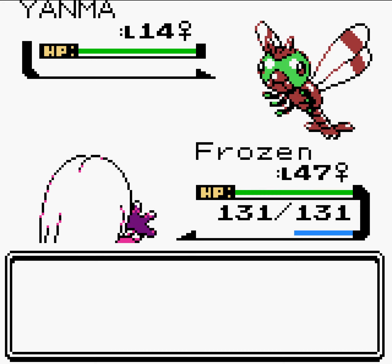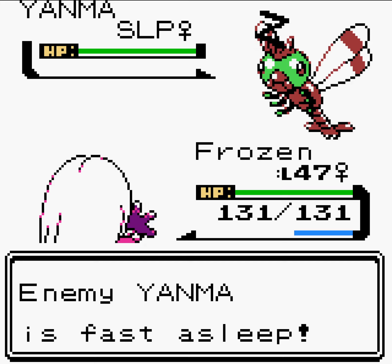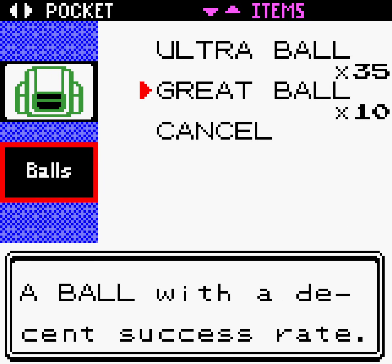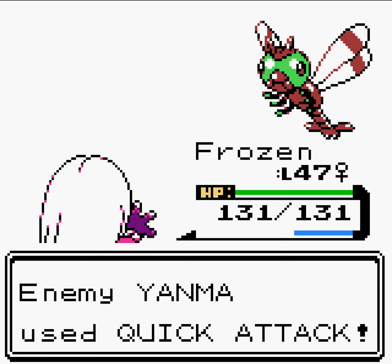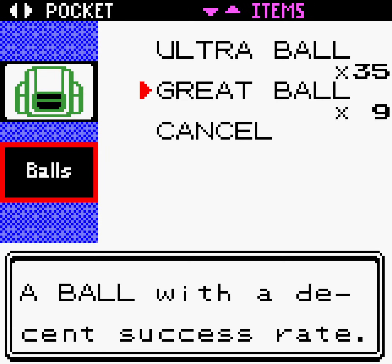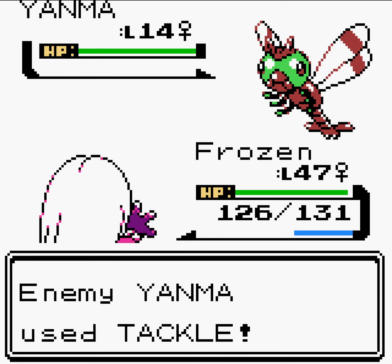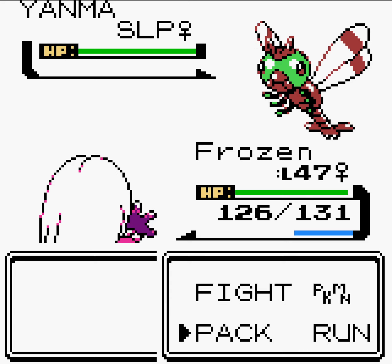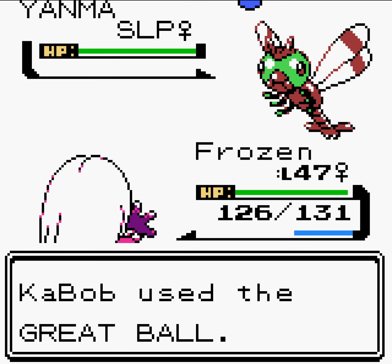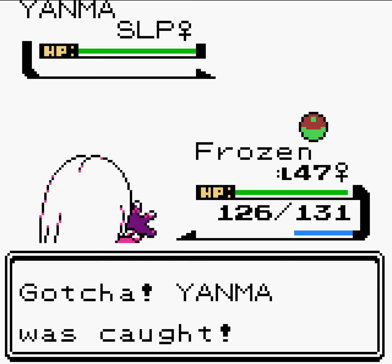I didn't even send out the right Pokemon, but whatever - we'll just Lovely Kiss it. Probably pretty good odds of catching it at full health, honestly. We'll just toss a Great Ball. Oh, come on. And he woke up immediately - what a jerk. We want to put him back to sleep. It didn't affect. Stupid Yanma - these Yanmas have been taunting me for a very long time. It's just really bizarre that they made the swarm Pokemon so interesting and yet so terrible to actually use. There we go - Yanma finally obtained.